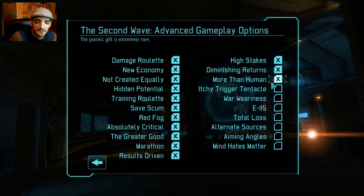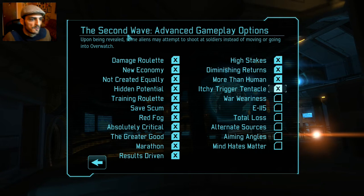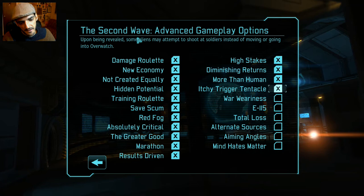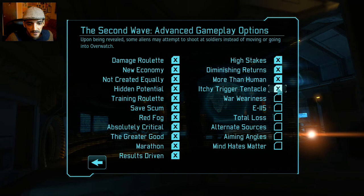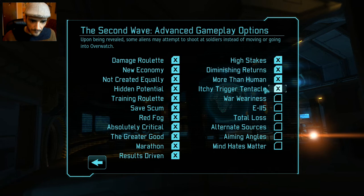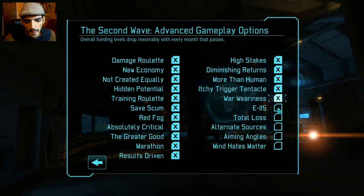More Than Human could mean you don't have any psionics to beat the game. Trigger Happy is unpleasant too: upon being revealed, aliens don't disperse and give you a turn — with this clicked they can start shooting at you immediately once you see them. Also, Only War causes funding levels to drop, so again less money to deal with.